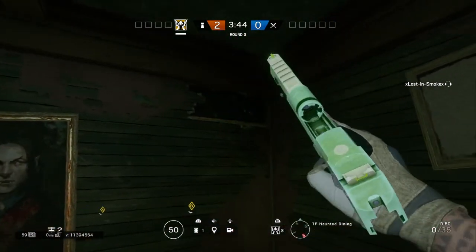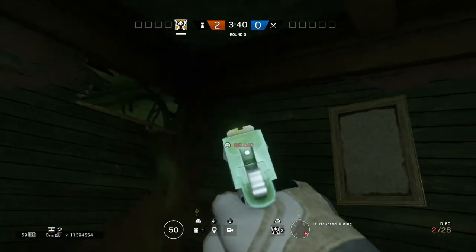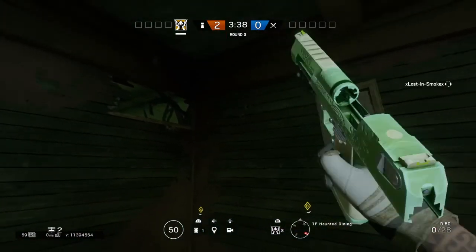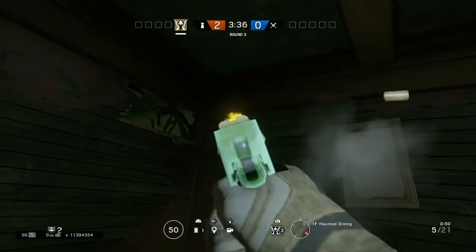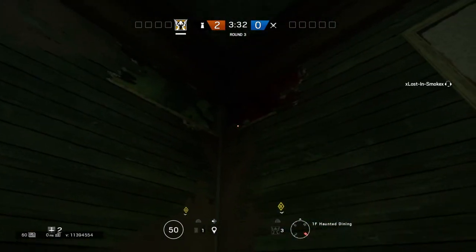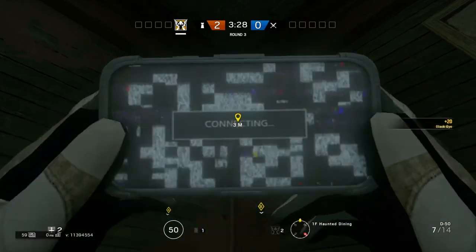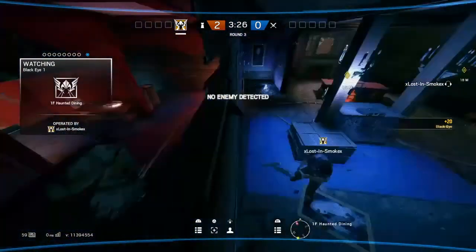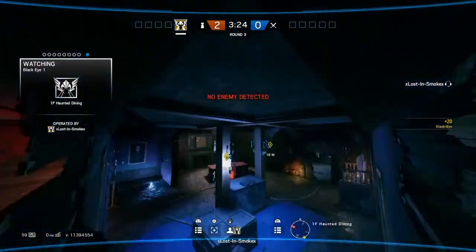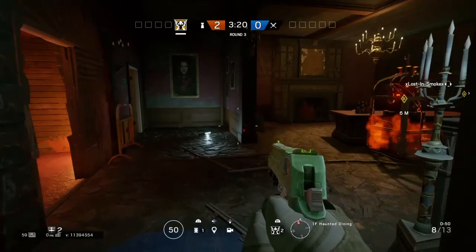This next cam spot is the same concept — just for the corner of this wall. Destroy this corner with the Deagle, then throw your camera right in the middle over here. You'll be able to see this room and this room — one camera covering three areas.